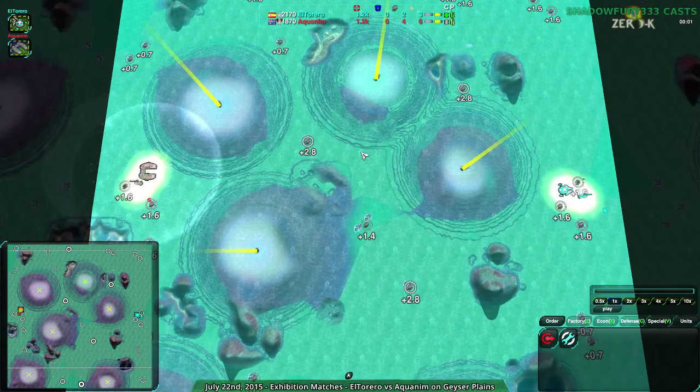We're going to have a couple matches between El Torero and Aquinoa. El Torero — got to roll the R's there. I'm bilingual with French. I've been learning French since I was a child, so I should be able to roll my R's no problem. El Torero. There we go.